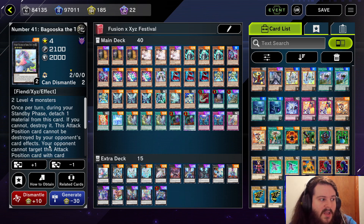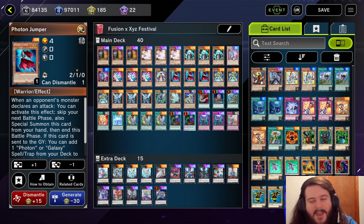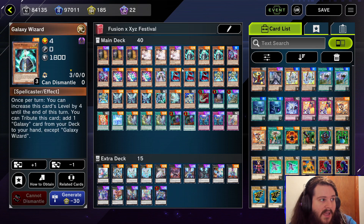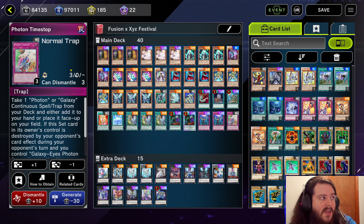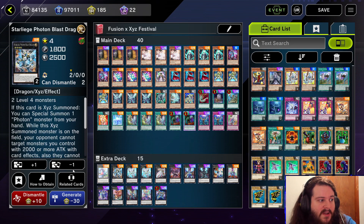On your opponent's turn you can steal their Baguska, summon it to the field, and now they have to deal with it. If they don't have a Kaiju, you just soloed their turn. Then it's your turn, Baguska dies, and you kill them. We're also playing Time Stop. If you don't want to play Time Stop you can go for a more going-second variant. But if Makanko is really popular, maybe take out Time Stop and Durandal for a going-second build.